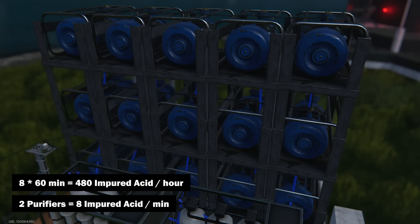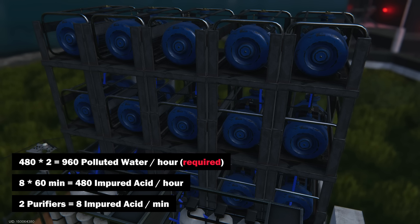To produce 1 unit of impure acid you need 2 units of polluted water, so to fill the production capacity you need to extract twice as much polluted water — that is 960 units per hour.